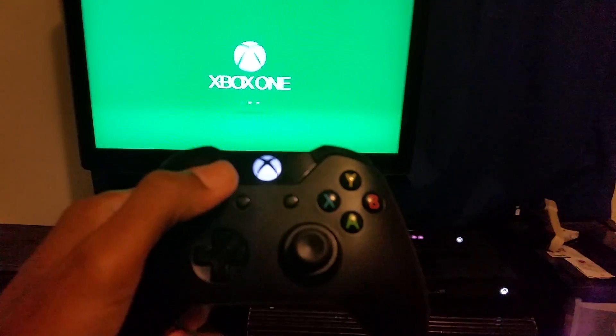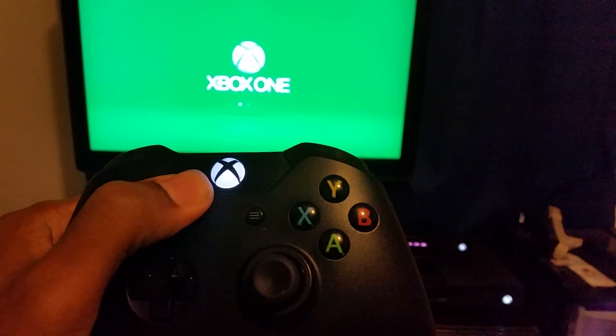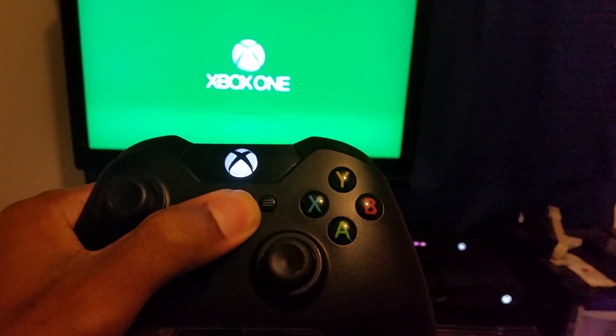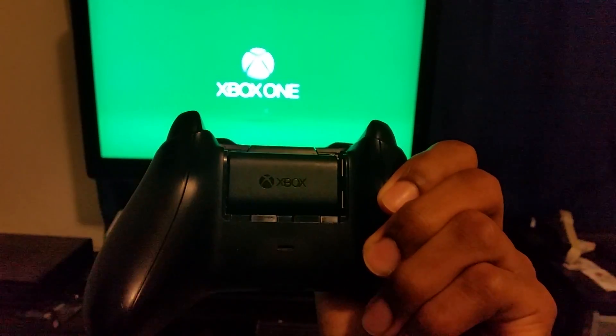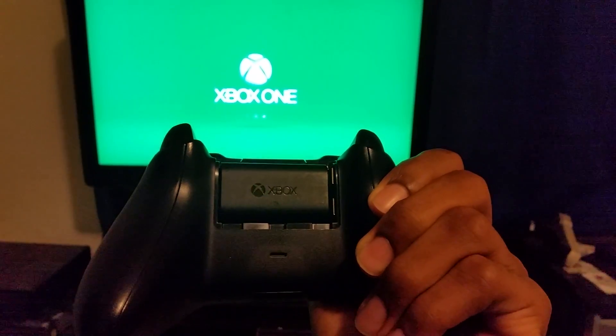What you're going to do is power on your controller — alright, it's all synced up. Then you are going to hold the Xbox guide button, your controller will vibrate, then you are going to press the start menu and you are going to remove your battery. If you have a play and charge kit, you will remove the battery.